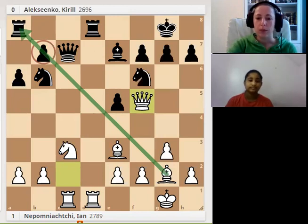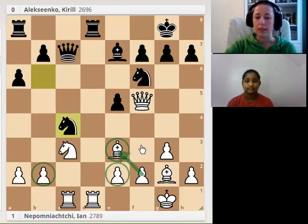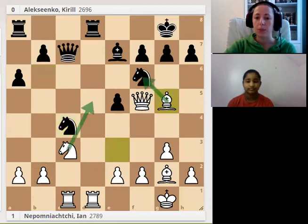Black tries to improve the knight with Nc4 — it's also a fork, attacking the pawn on b2 and the bishop on e3. It's even more important for black to capture the dark-square bishop with the knight, and after that exchange white gets two isolated doubled pawns, which is not good. So of course white doesn't want to trade it for the knight and get doubled isolated pawns. That's why white plays bishop to g5.